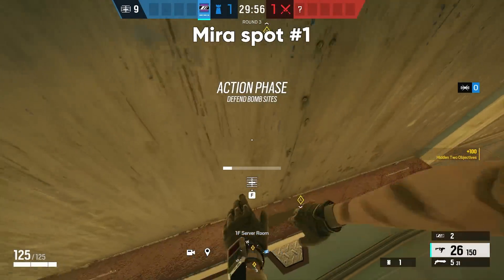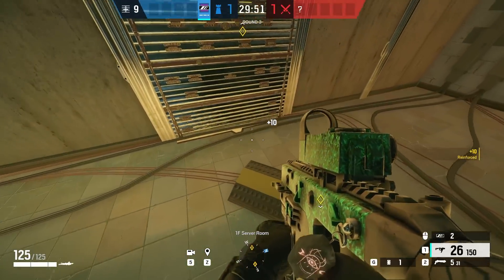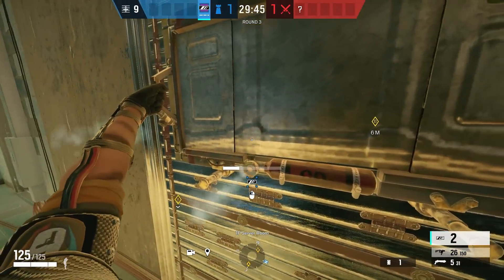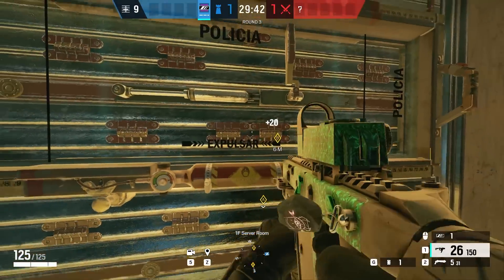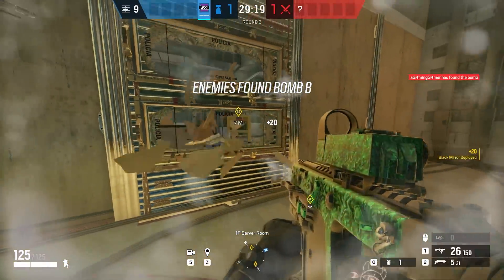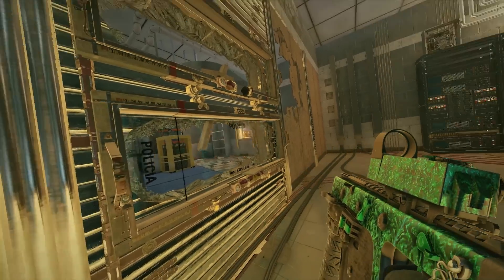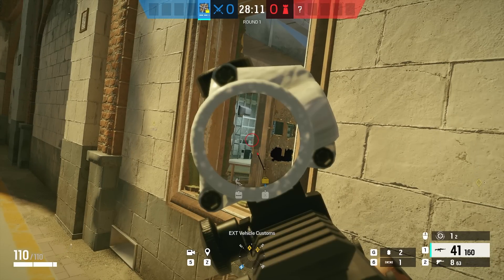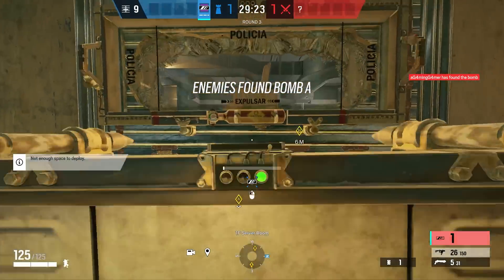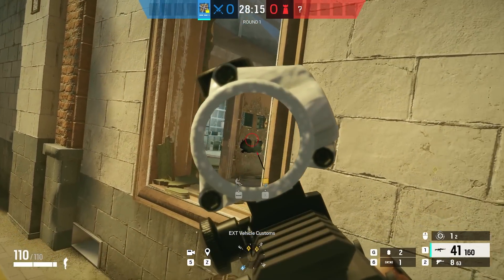Up next we have three double mirror stack tricks — make sure to at least check out the third one because it's really good, and then you'll see the strongest glass bottle in gaming history. The first one is the updated way: I originally thought you had to shoot out the floor to get yourself lower, but you can actually do this by just crouching after you prone on top of the yellow and black cable cover. Always place the higher mirror first when doing these double mirror tricks. Once your top mirror is placed, crouch and start close to the wall, then while holding the button down slowly move backwards. It might take a few tries but once you get the feel for it you're going to be making attackers really confused.